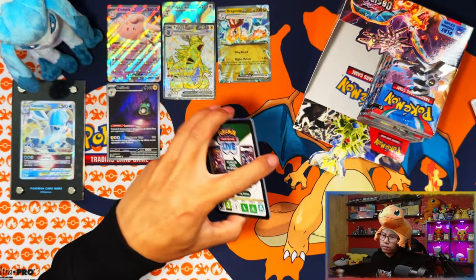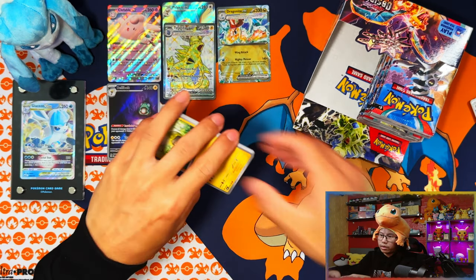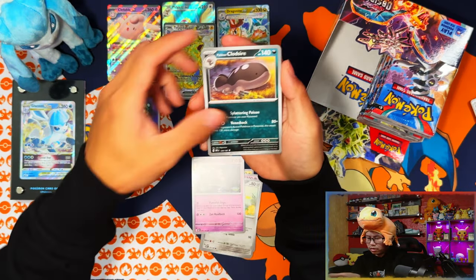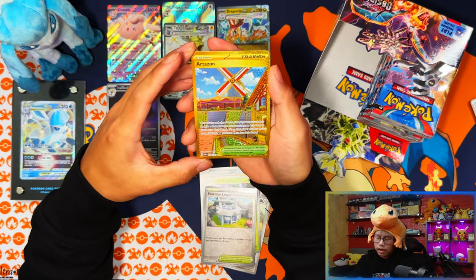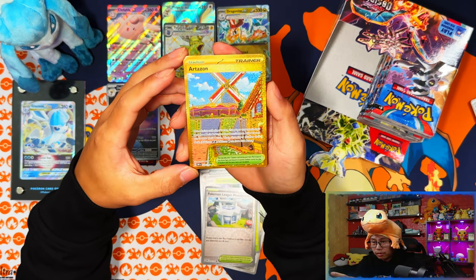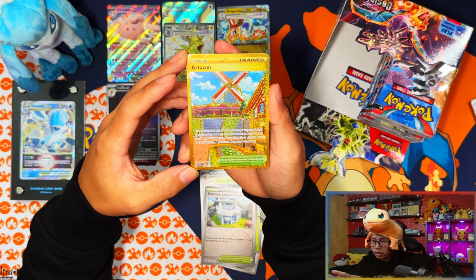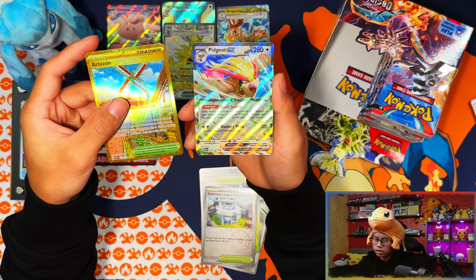Still nothing big. Nosepass, Sableye, Pineco, Trevenant, Spellabel, Virmigo, Serena, Cologne, Pidgeot. Last pack from the left side — last-pack magic? Left side has one, two, three, four, five hits, maybe six. The Armarouge gold card — which I need for the master set — yes! And a Pidgeot EX which I already have.